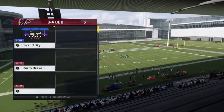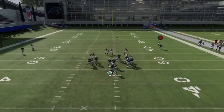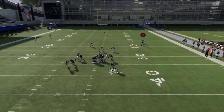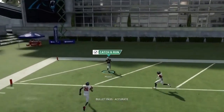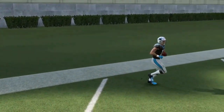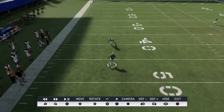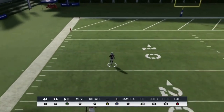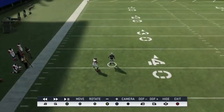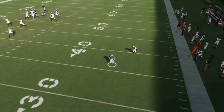Out of the I-form Y-off we have the PA FL Hitch. The route to the outside is really deadly against man coverage. I'll block everybody, let him run that streak — I don't know, he beat that corner by like 10 yards. Let's watch the replay. You're not always going to get this look, but these guys just take a bad angle and fall over — it's one of the glitchy routes I've noticed against man coverage.